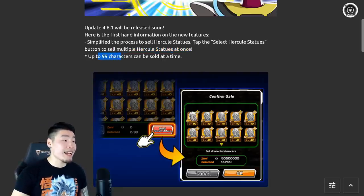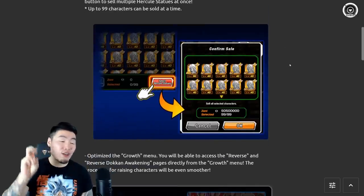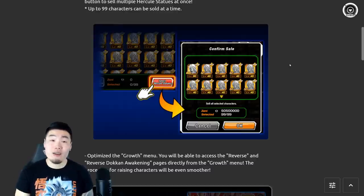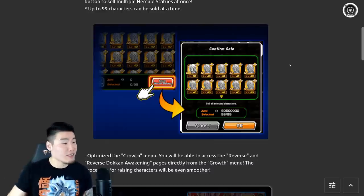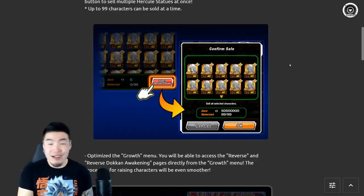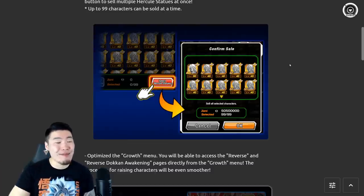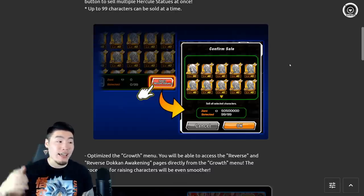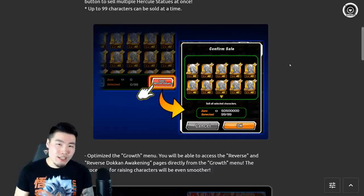Tap the 'Select Hercule Statues' button to sell multiple Hercule statues at once, with a limit of 99 statues sold at a time. So if you're doing a lot of Extreme Z Battle stages or friend summons and want to sell all your Hercule statues at once, this saves quite a bit of time. I do wish there was also a filter to select all N units or all R units, but this is definitely a step in the right direction.